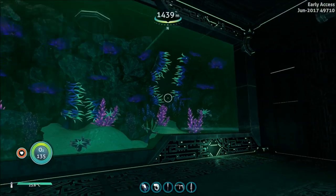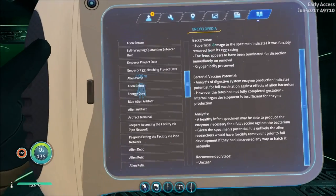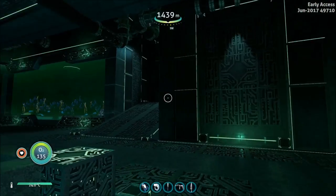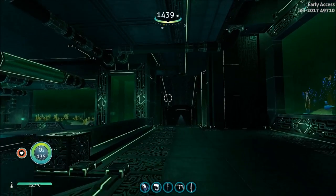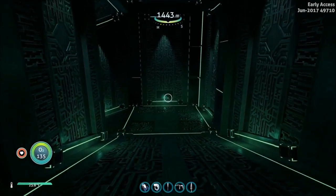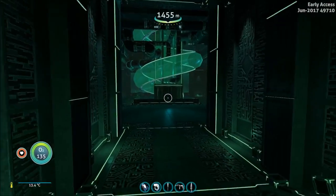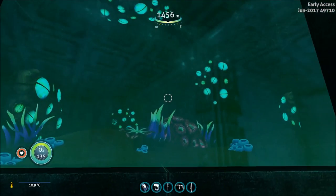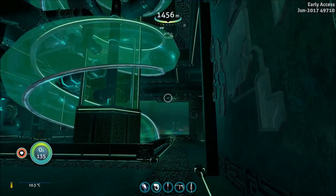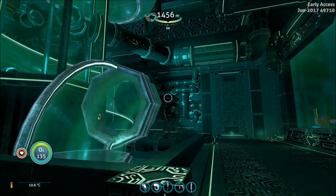I was thinking about this before I started the video — I think all the aquariums in here should represent the different biomes in the game. That would be really nice to see, just little samples of biomes that they were sampling. Like this one is pretty cool — they even added the eye coral, which isn't really prevalent in the game. You don't really see it; I think there are some on the back of the reefbacks, but they're not out in the environment.